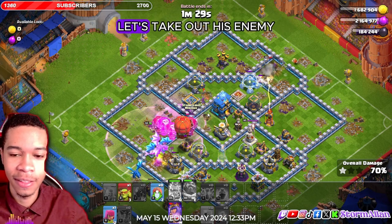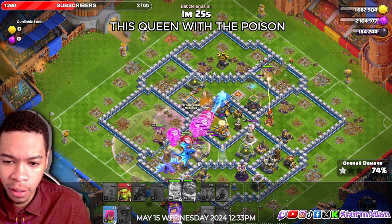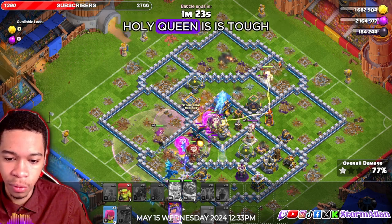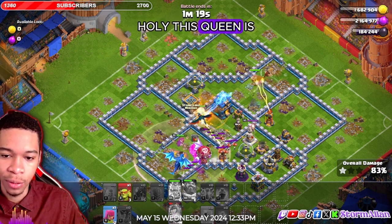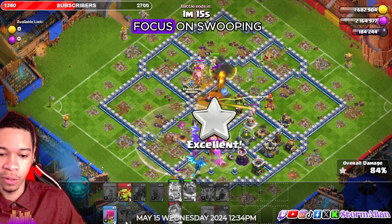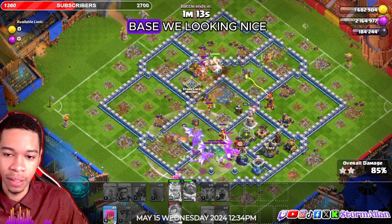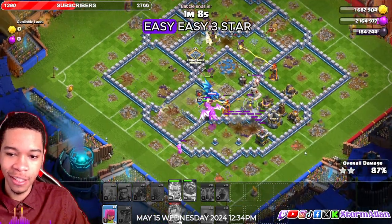We're going to yellow card the single target inferno because we're scared of it. Our barbarian king is doing good. Let's take out the enemy queen with the poison — holy, this queen is tough, she's not going down. All we have to do now is focus on swooping one side of the base. We've got our barbarian king and our queen — we're looking great.